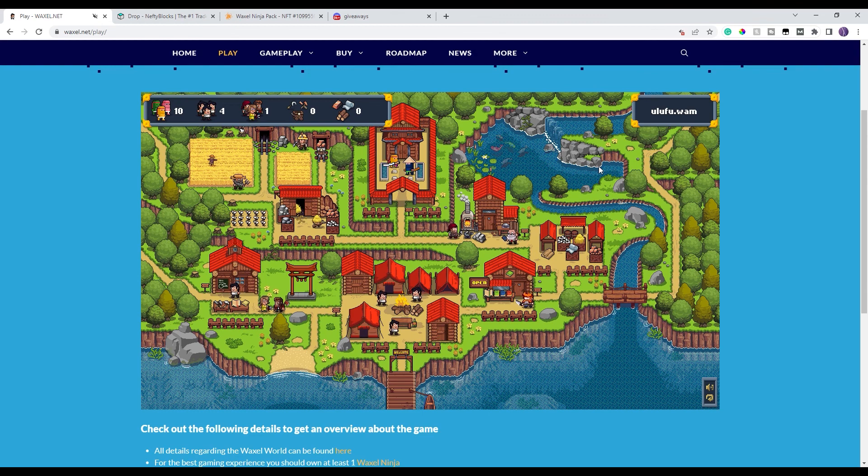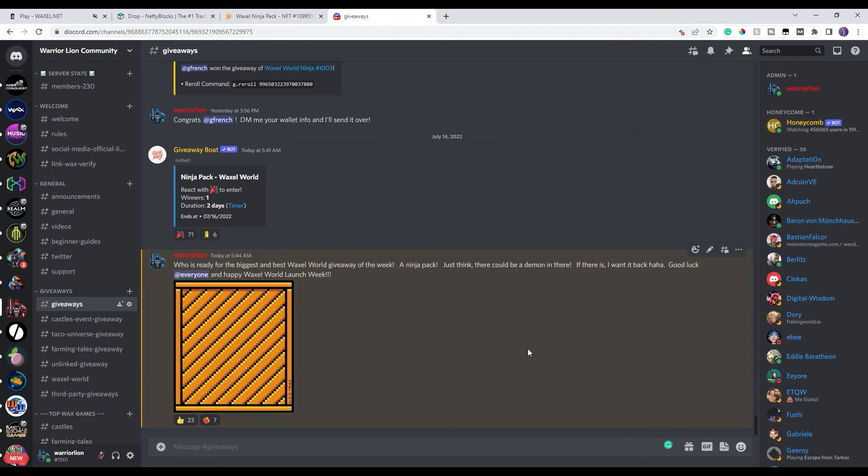This is a lot of fun. Again, you only need one ninja to start. For your chance to get that one ninja, go to my Discord — first link in the description — verify yourself, comment below with hashtag Waxel World, and make sure you're subscribed. I hope you all have a fantastic day — I'm super excited for this game and I hope you are too. Talk to you later, bye!